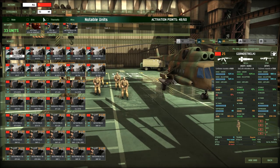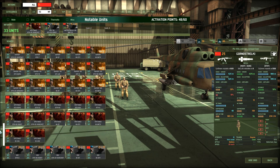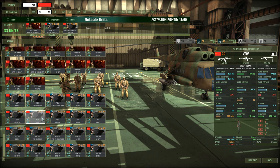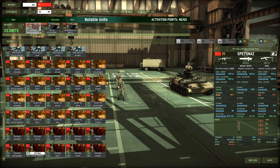Moving on to infantry — there is a ton of infantry in the USSR. Most of it is the same unit over again just in different transports; the VDV alone has 10 different transports. I'm not going to go through every transport, just the notable ones. For me, the notable infantry is, of course, the Spetsnaz. With their RPO Rice launchers — their rocket launchers — they fire napalm rounds, which will clean up any NATO infantry very quickly.